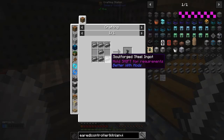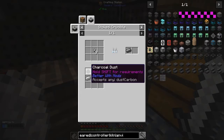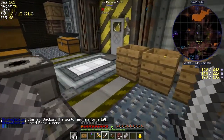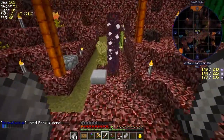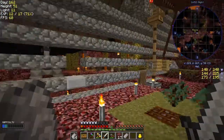Soul-forged steel - the recipe for that is we have to use a stroke crucible with charcoal dust and a soul urn and an iron ingot. Wow, that's a very very noisy ghast - where is it? Sounds like it's about to die somewhere but I've absolutely no idea where.